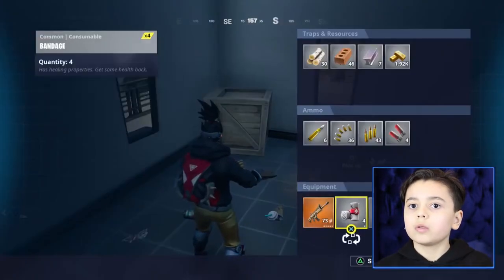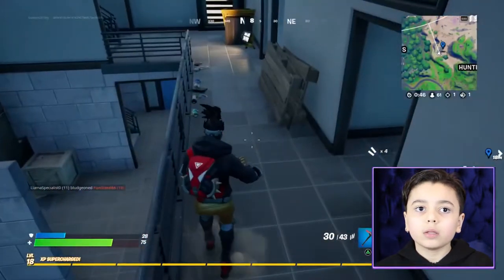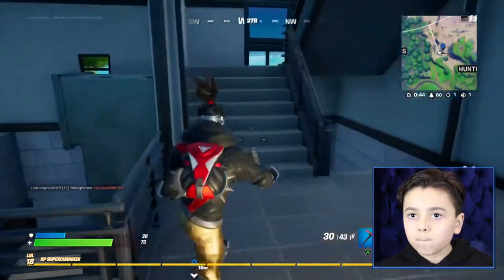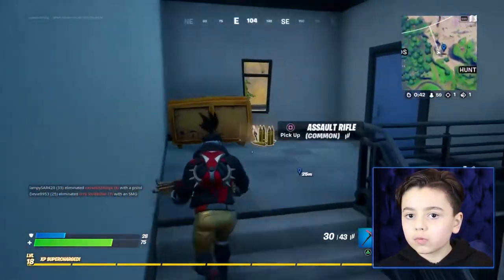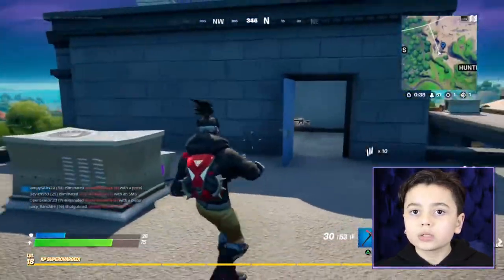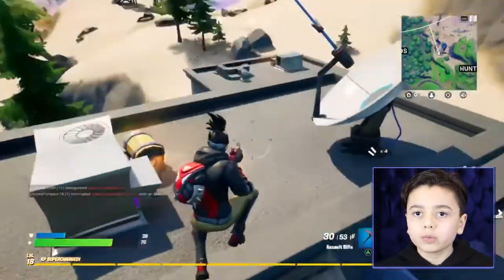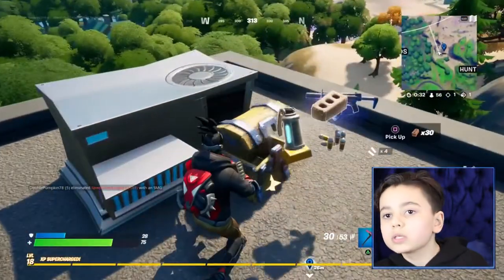Let me arrange my gun and see if anything else is in here that I might need. I hear a chest up top — that's probably on the roof. The chest is on the top of the roof, so let's go get it. It's an SMG. Okay, I'll take it.